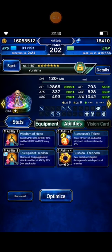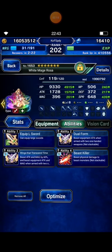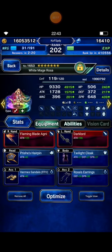Tyro has Beast and Avian Killer 100%. I bring Eurasia as my buffer because she has an ability that boosts damage against Beast type. And I bring White Meg Rosa.